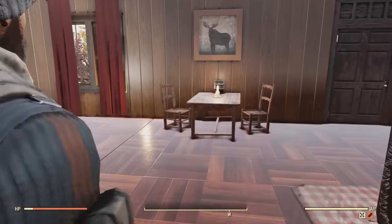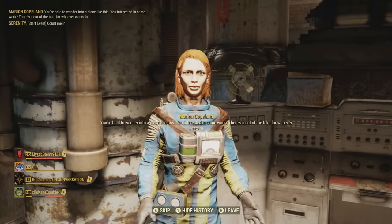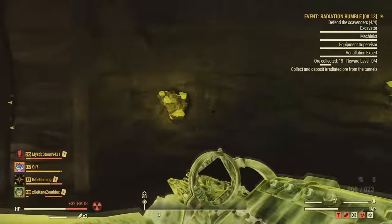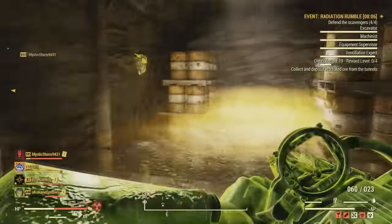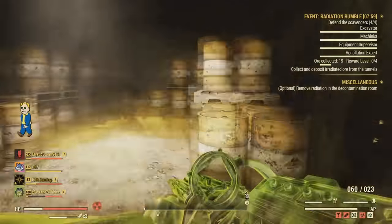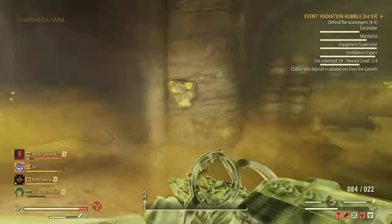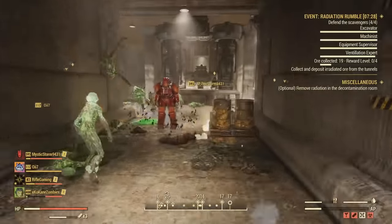Maybe sometime in the future I'll make another updated comprehensive guide over this. Now let's get into the tips about this new event. First off, the goal is to help the scavengers gather up ore. The hard part is there are loads of radiation within these tunnels that we have to go through to collect this ore — definitely be prepped for that. I highly recommend using power armor, the new Chinese stealth suits, or a hazmat suit. There are four different tunnel systems you can go down within here, and within these four tunnel systems you will find the special ore that you need to deposit.